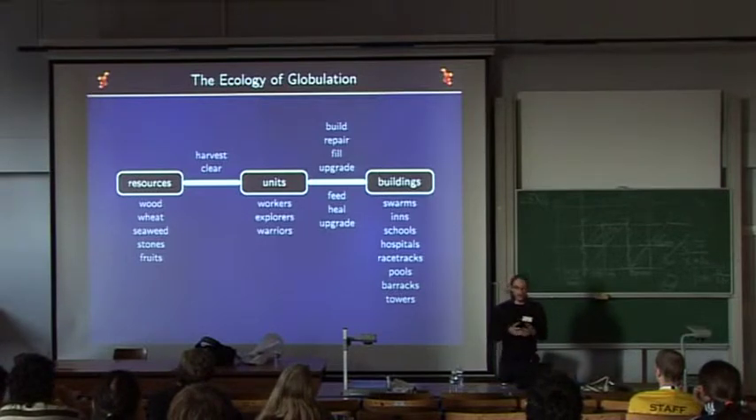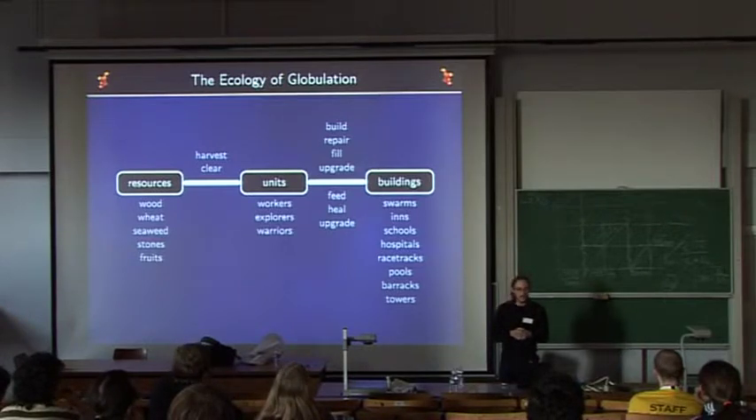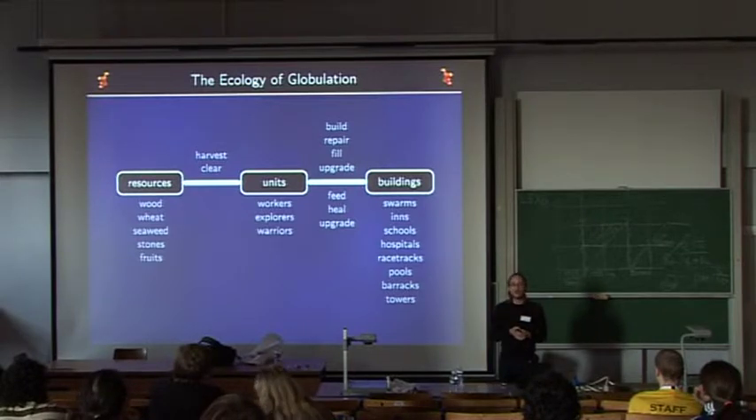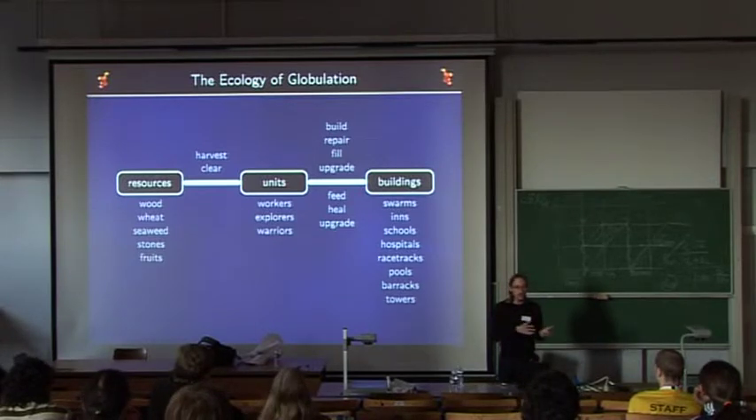Units are of several types: walkers, the basic units who build and transport things; explorers, who go around and discover the map, important for information warfare; and warriors, the units that can fight. Buildings are also of several types: swarms, living buildings that produce units; inns, where units go to eat; schools, where units get better and can upgrade buildings; hospitals, where wounded units get repaired; racetracks and pools, which upgrade unit speed of walking and swimming respectively; barracks, which train units to fight; and towers, which are defense buildings.